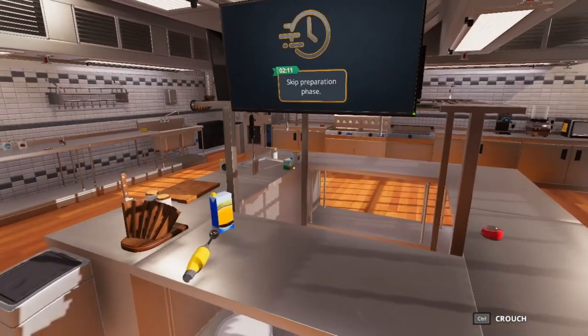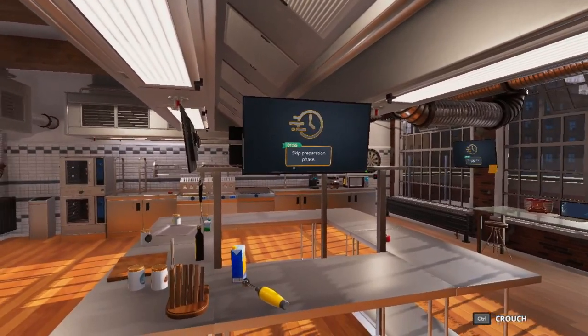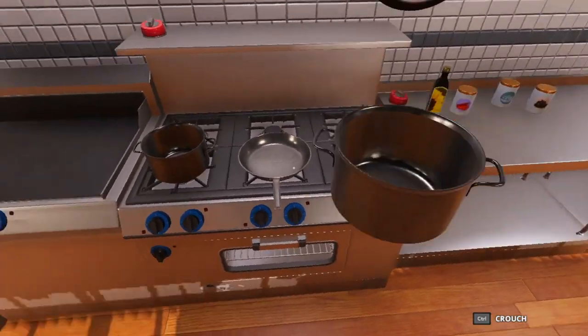Hello everyone, welcome back to the channel. My name is Inside Air Gamer and today we're bringing you episode four, day four of Cooking Simulator. My brother the food critic, Kyle, he came in yesterday and he hated - well I don't know what he ordered to be honest. He ordered that stupid new dish and it was terrible, so we started again, started fresh.